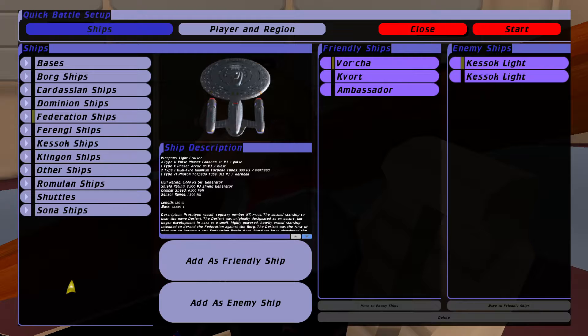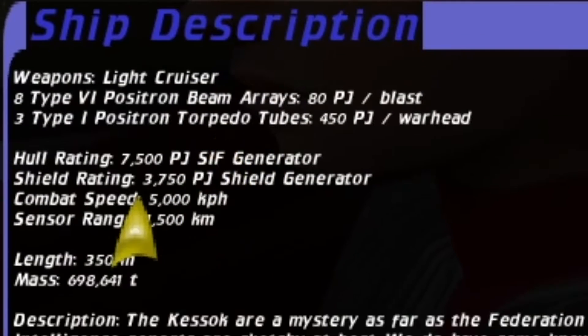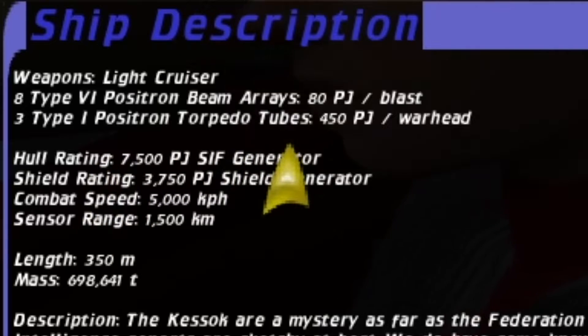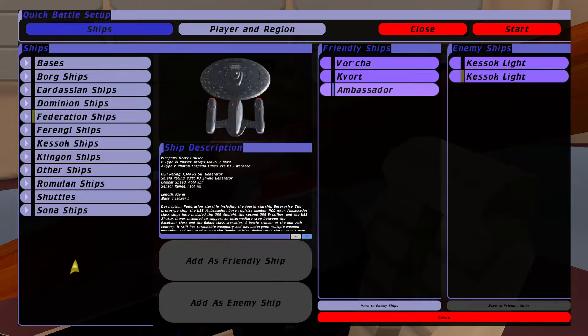Quite powerful. These are the light versions — there's a heavy version as well. They've got Positron beams and Positron torpedo tubes. They are desperately powerful, if I remember correctly. And with that, let's get into the battle — in three, two, one.